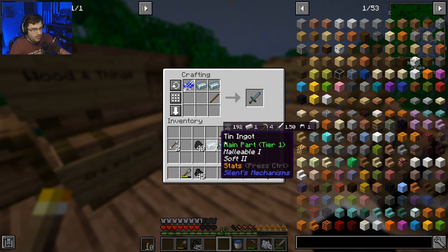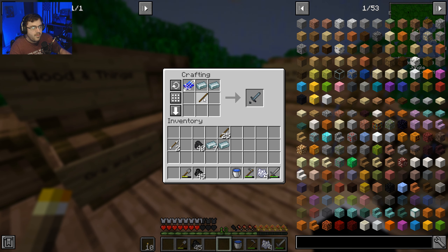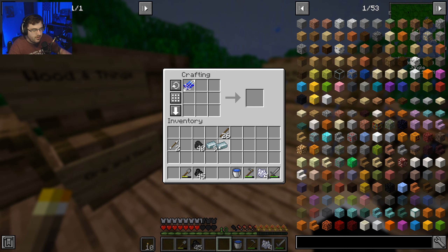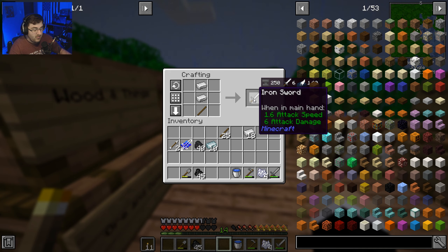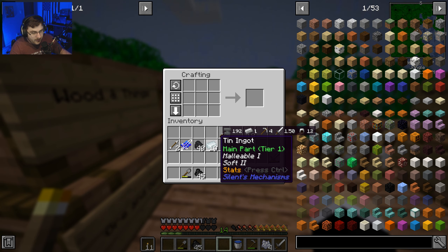Tin sword - but can you also just make it like... oh, so that's what you need it for. It's soft and malleable - five and a half attack damage. What does an iron sword give? Six. Well iron is better, so I'm gonna make that. What about pickaxes though?